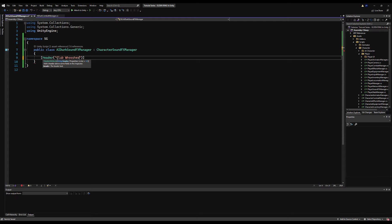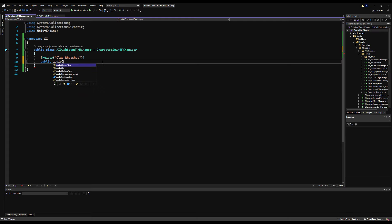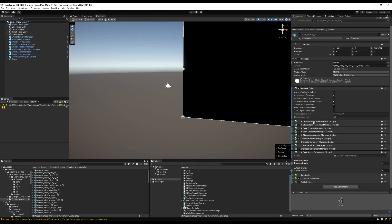We're going to put our sound effects specifically for Dirk on this script. We'll start with Club Whooshes — we'll do one thing at a time. I'm going to make a public array of audio clips and call them club whooshes, or dirk club whooshes — whatever makes the most sense to you when you reference it later.